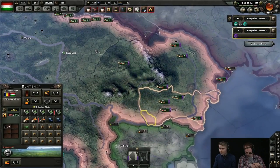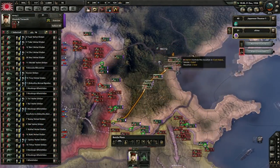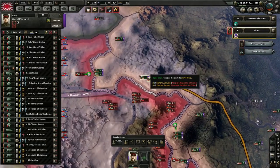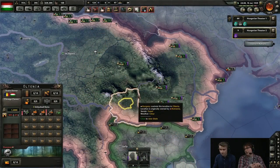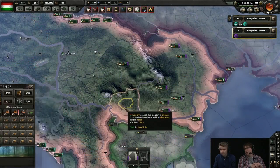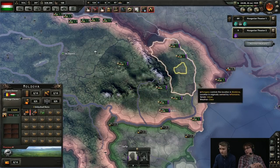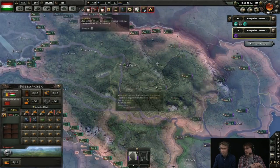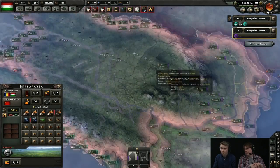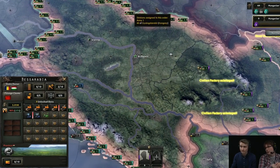To understand the next section, you need to know how the map is carved up. Each of the very small areas is known as a province. When you order military units around, they move from province to province. Provinces are grouped into larger regions called states. Some constructions are built inside individual provinces and some are built across entire states. You can see the player clicking a number of provinces, and the game displays not only the province but also a second highlight showing the state the province is in.